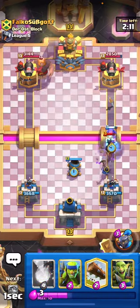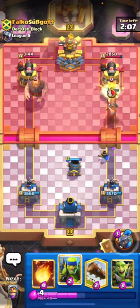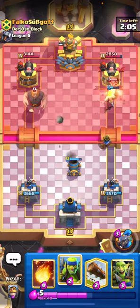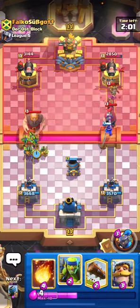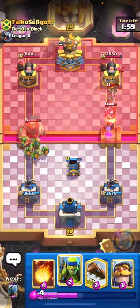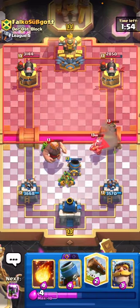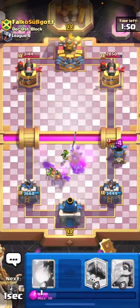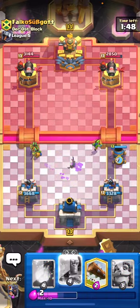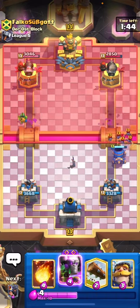There's the Giant - he's gonna try to pressure opposite lane. Let's play the Mortar here and then actually play the Battle Ram to put some pressure on him. I don't want to let him comfortably build up a massive push. There's his Little Prince and he's gonna have to use a Zap - so now we can use our Goblin Gang. If he goes for Arrows it wouldn't really make sense. There's the Arrow so we can just play our Spear Goblins here.